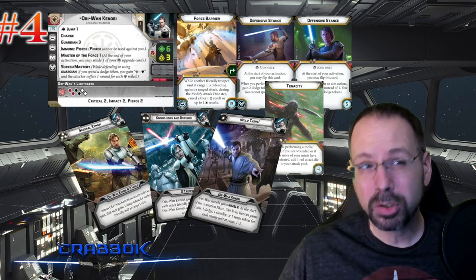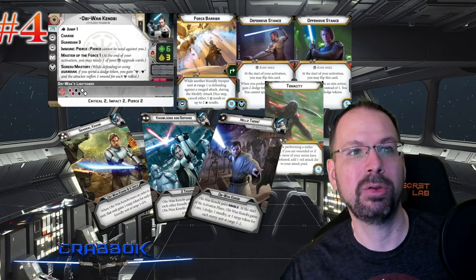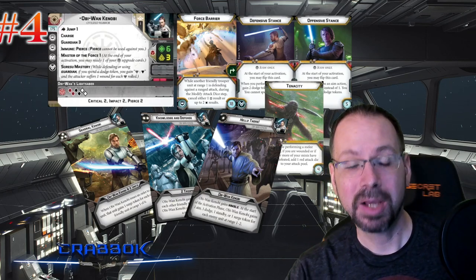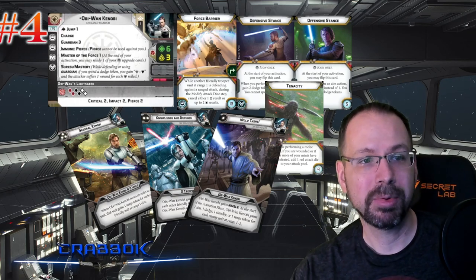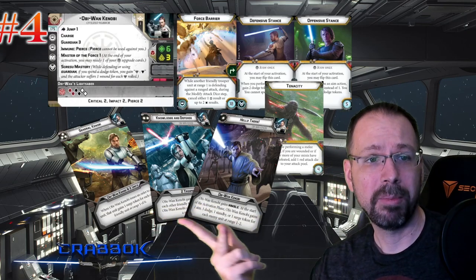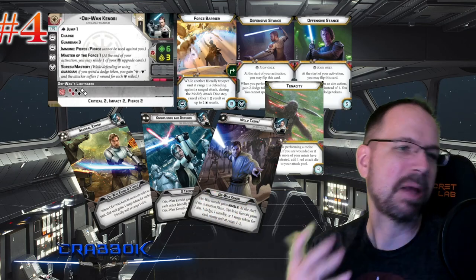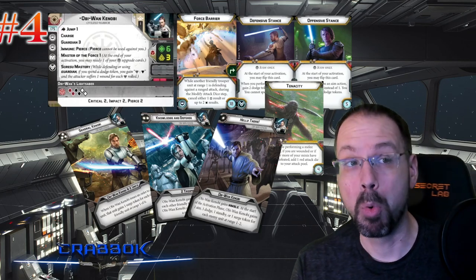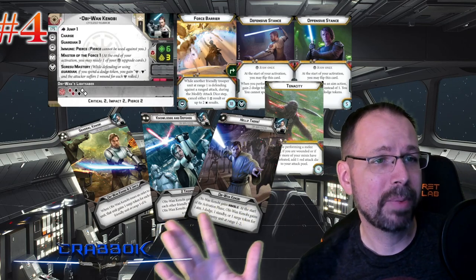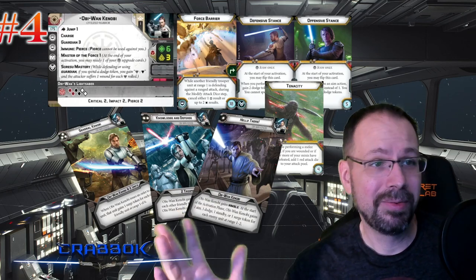A lot of times people might not do saber throw all the time because he doesn't have Relentless — he has Charge. Charge is great. Like Jedi Luke, for example, does really well in Rebel lists, and Obi-Wan Kenobi has a lot of things in common with Jedi Luke. He's got a great lightsaber with Critical. Jedi Luke has Surge to crit, whereas Obi-Wan has Critical 2 — that's probably going to be about the same thing. Critical 2, Impact 2, Pierce 2 — great weapon. Force Mastery is also going to work when you're using Guardian, which is really cool.